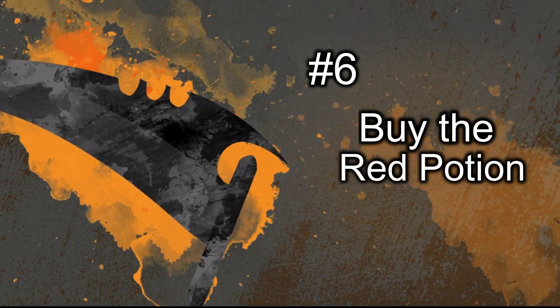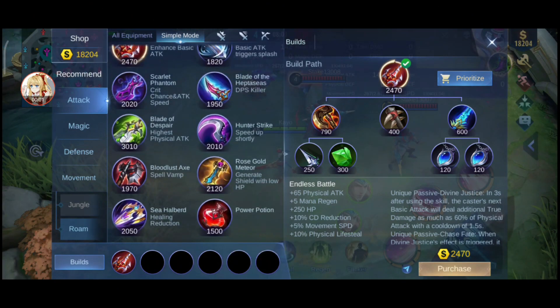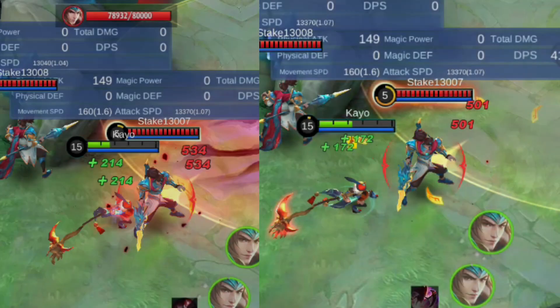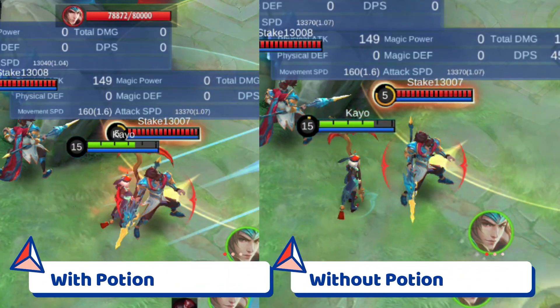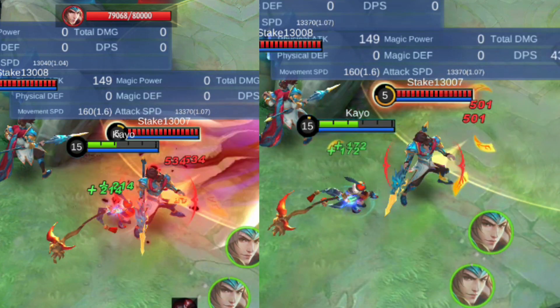Number 6: Buy the red potion. This potion is called the Power Potion. This item is not permanent and will only last for 2 minutes, which is why it is the final item you should buy. This item increases Ruby's physical attack by 30 and physical lifesteal by 5%. Having the potion clearly gives better damage and lifesteal.